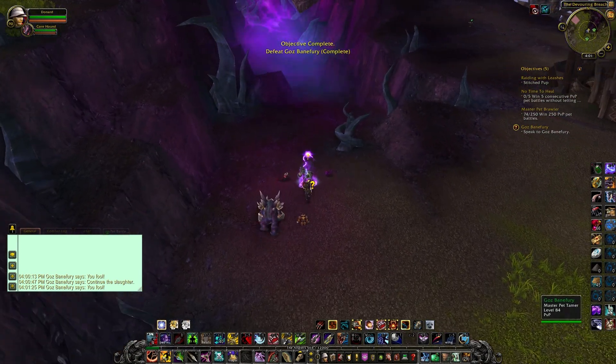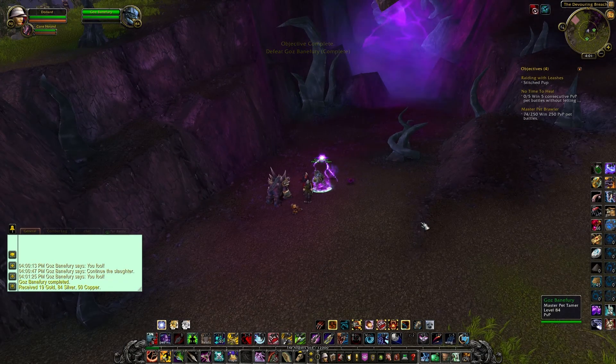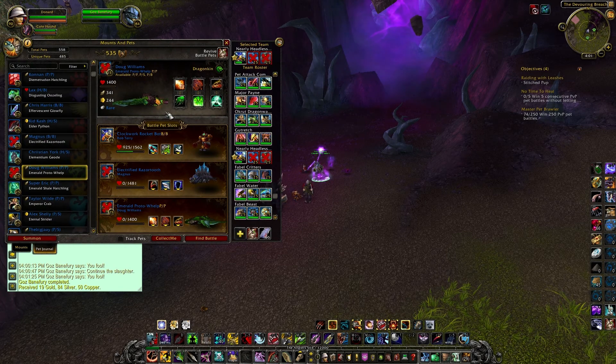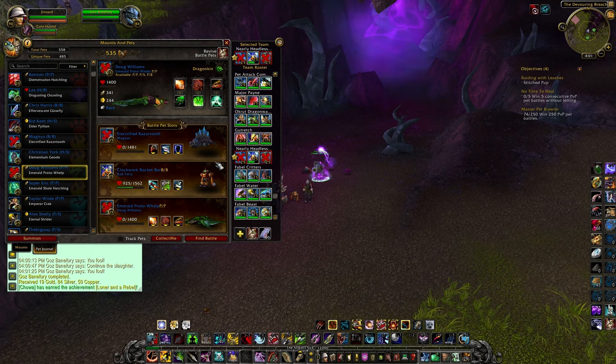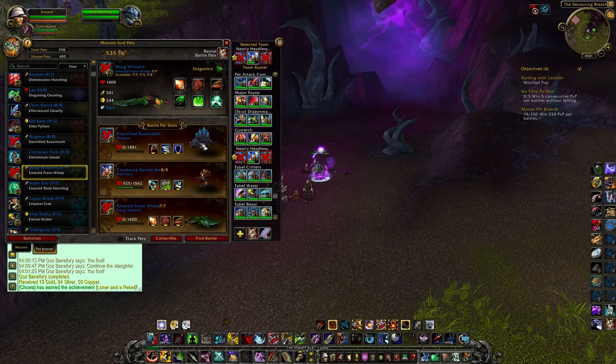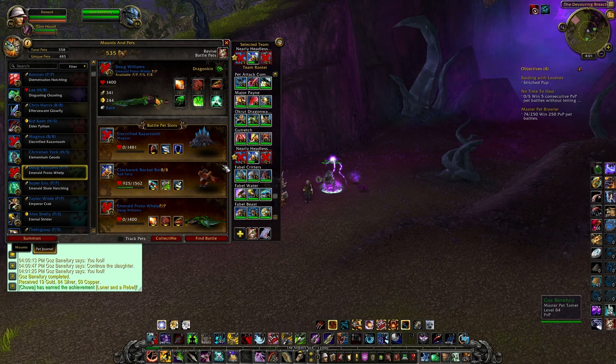I could have done that a lot easier but I played it awkwardly by going for his hard counters, which didn't work out well. I should have had the Electrified Razortooth out in front to begin with so I wasn't taking extra damage when I switched. He will bring his elemental out first, so just make sure your water type is out front. Thanks for watching!